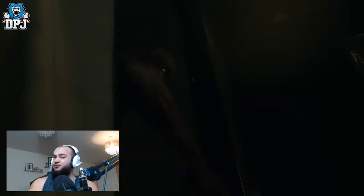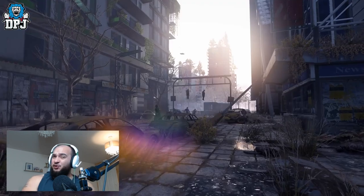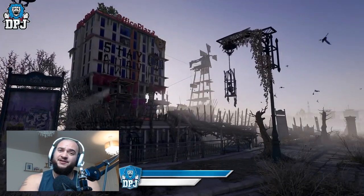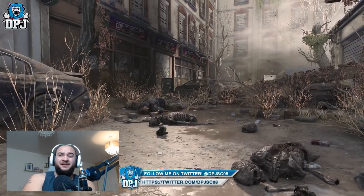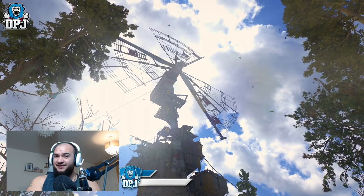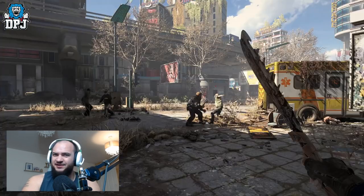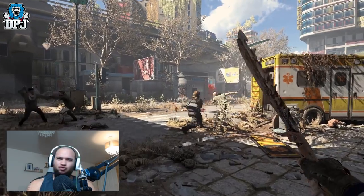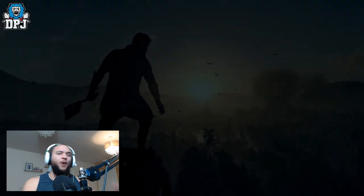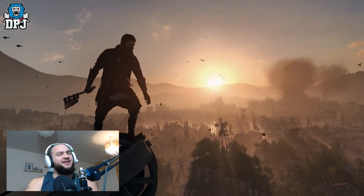A few official sources state the main campaign is around 20 hours long depending on choices you make, and side missions will add probably another 60 hours, so around 80 hours total — which is more realistic but still incredible. The character we'll be playing as is a guy called Aiden Coldwell, who looks like a total badass.